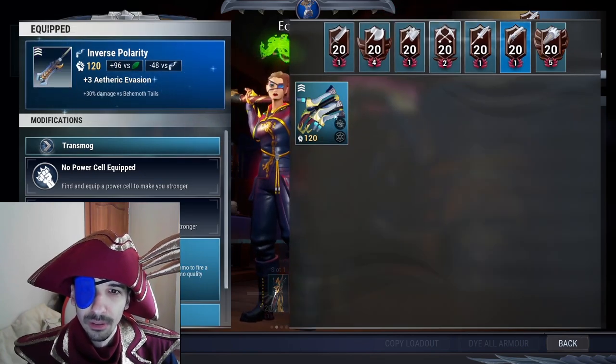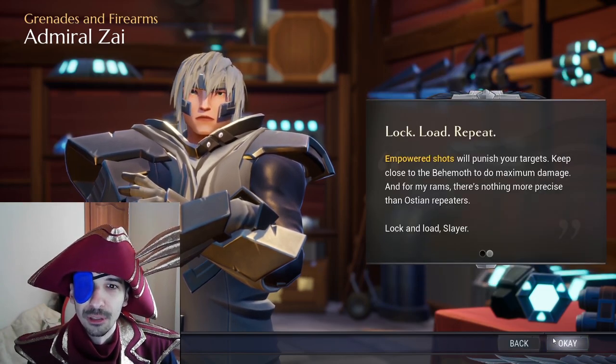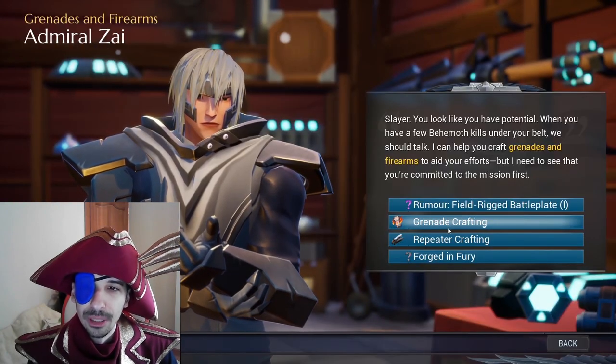When you open the repeaters tab, you can see all your repeaters are gone. But don't worry — all of the material cost for crafting and power surging was refunded, so you can craft and power surge all of the new repeaters for free.